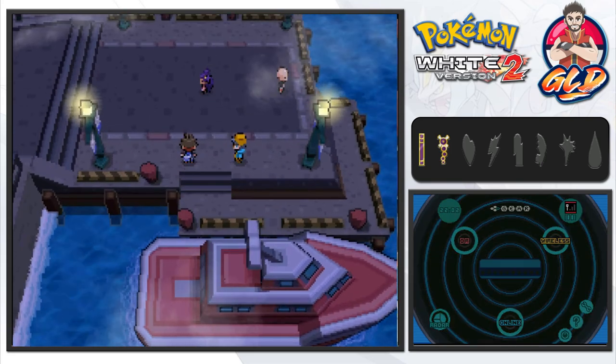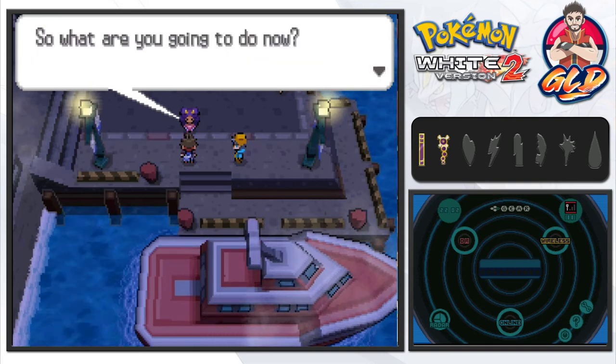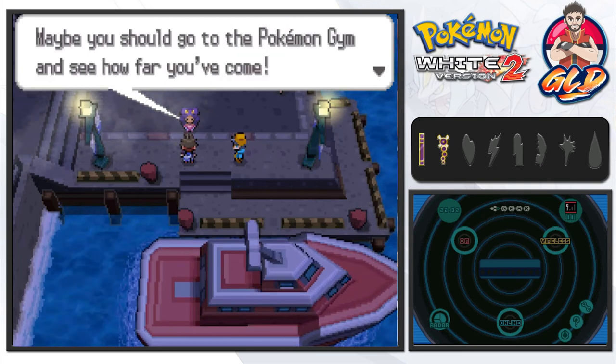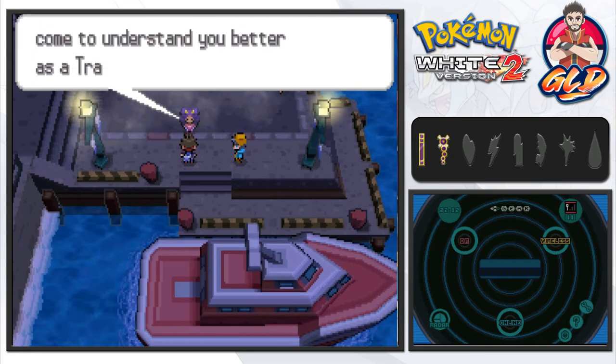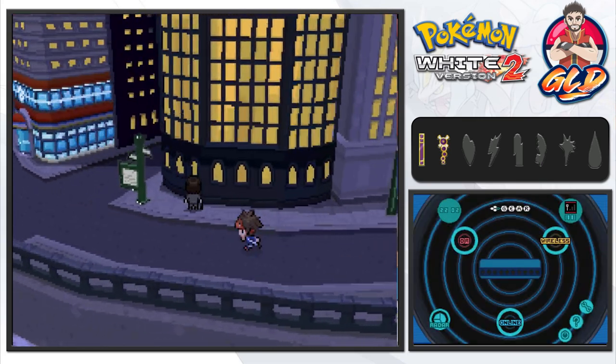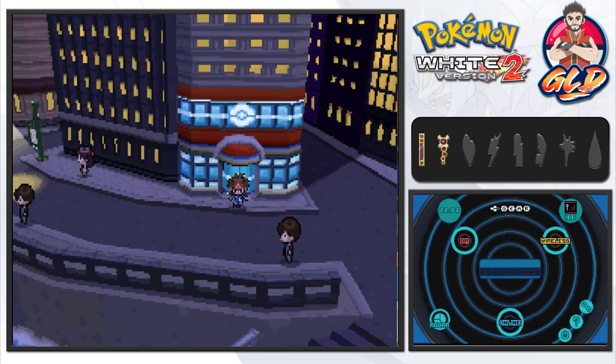Stepping out of the sewer, Iris notices us and asks if everything went okay. She says we ran into Gym Leader Berg in the sewers, and suggests going to the Pokemon Gym — battling will help our Pokemon come to understand us better as a trainer. In the next episode we're going to the Castelia City Gym to take on a bunch of Bug-type Pokemon. Stay tuned, make sure to hit the notification and subscribe buttons, and if you want to make a small donation the link is in the description. See you guys as we battle Berg, the Castelia City Gym Leader!